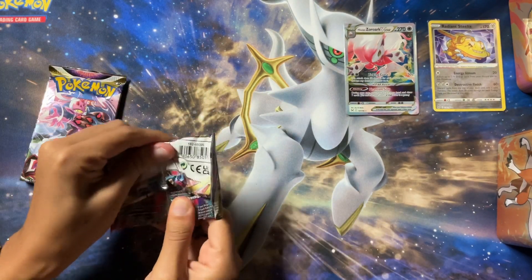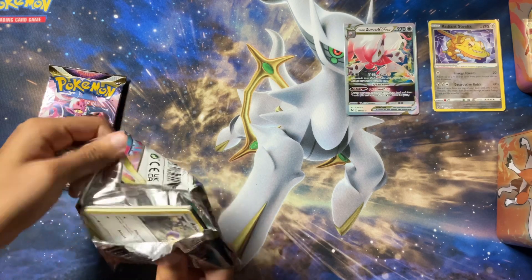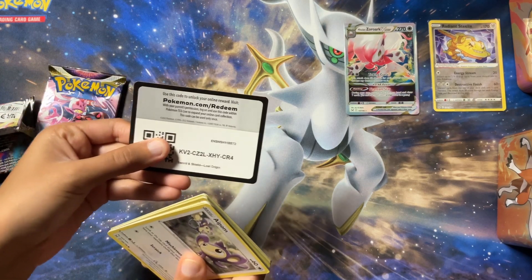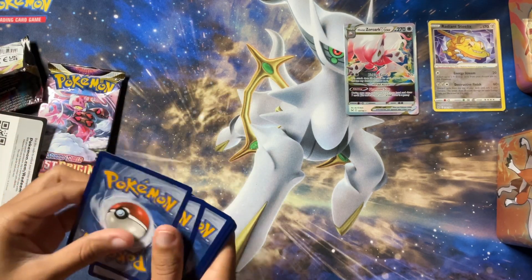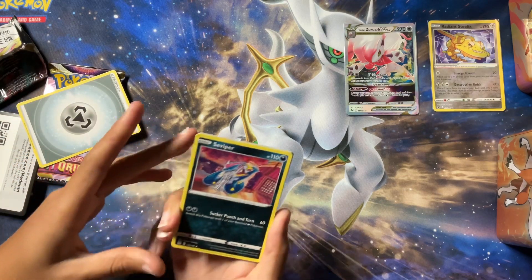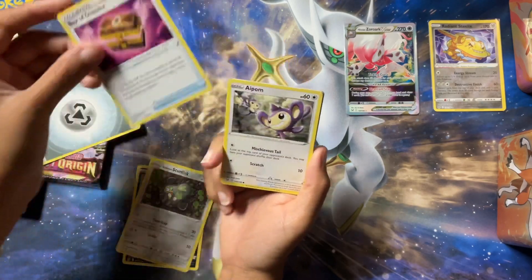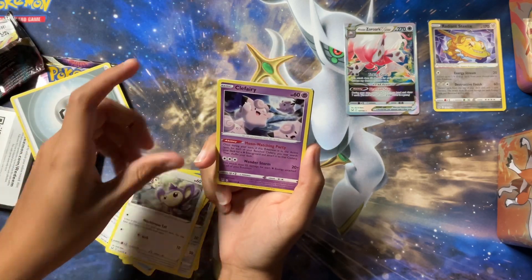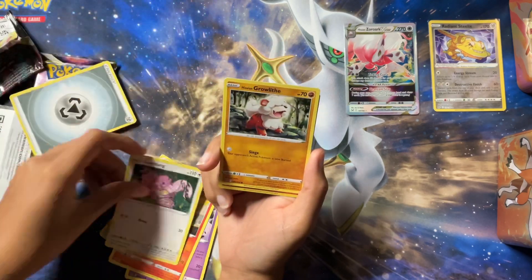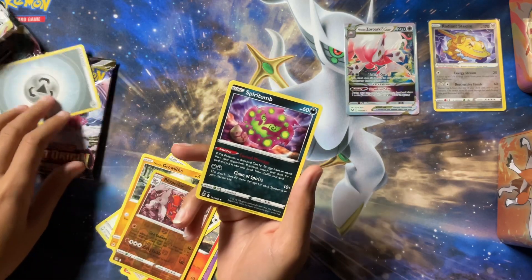All right, Lost Origin, and then we'll finish up with Lost Origin. Still some cool stuff that we can get, but I don't think that these tins are gonna be gracious enough. There's the code. One, two, three. There's that Steel Energy. Seviper, Stunfisk, Box of Disaster, Apom, Clefairy, Slugma, Lickitung, Growlithe. We have a Reverse Rhyperior and a Spirit Tomb.